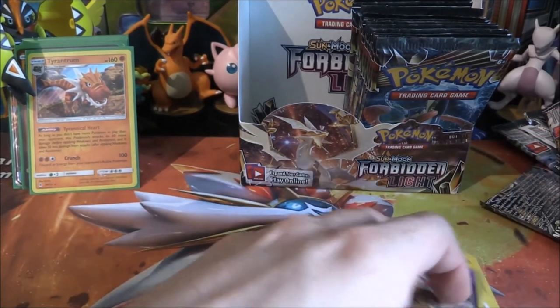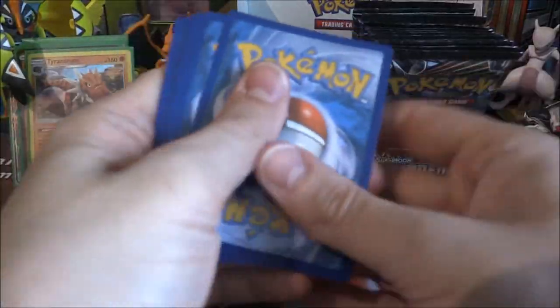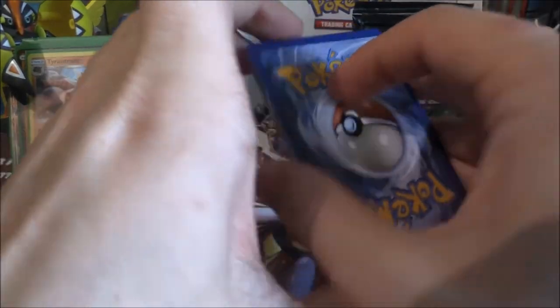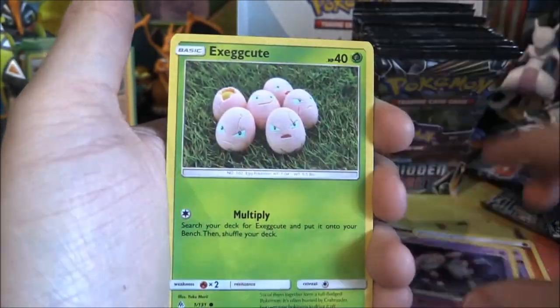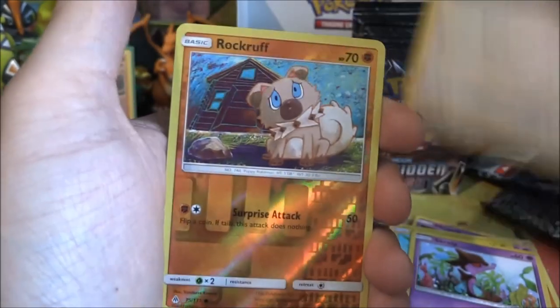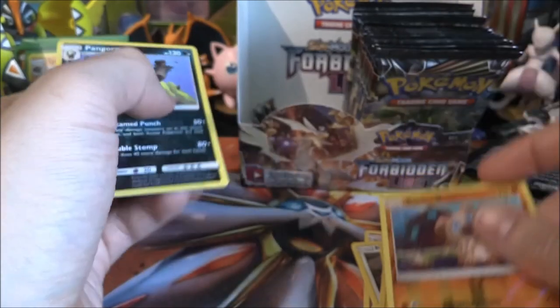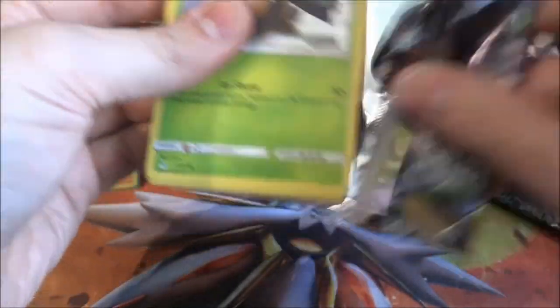We're doing pretty well for pulls. I'm going to guess we might have two more GXs — that's my ultimate guess. Fire Energy, Floette, Poiple, Mesprit, Execute, Noibat, Magnemite, Screlp, Furfrou, reverse Rockruff — and a Pangoro. I like how Pancham turns from being a Fighting to a Dark type when it evolves into Pangoro — it's happened quite a lot.